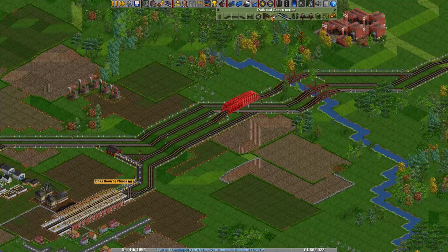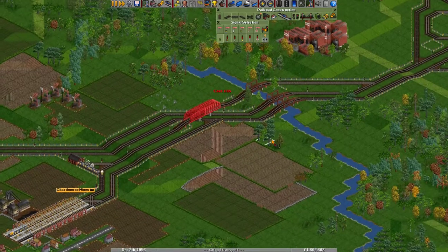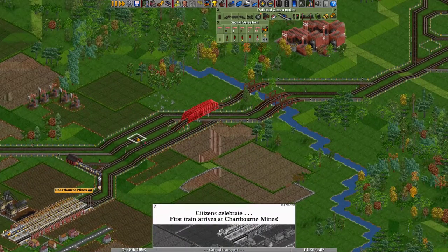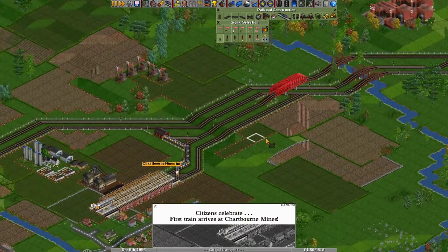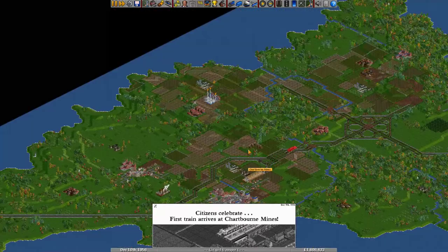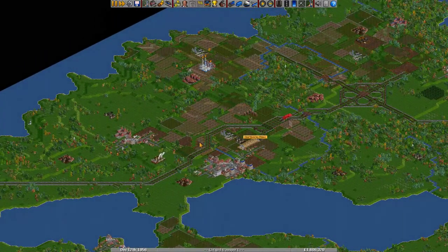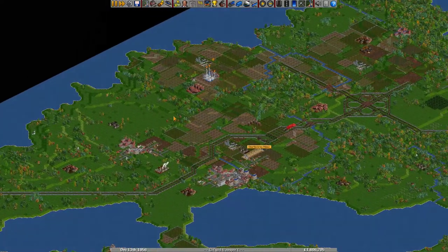At the place where we connect to the main line, we'll probably want to put some signals around the junction to make it a little bit more efficient. I will now connect the other stations — if I come across any special situations I will do some narration, but this will mostly be fast-forwarded.